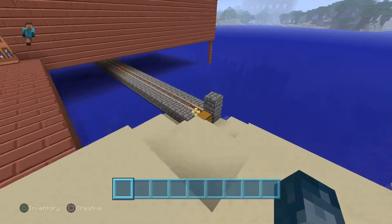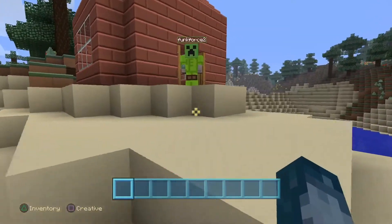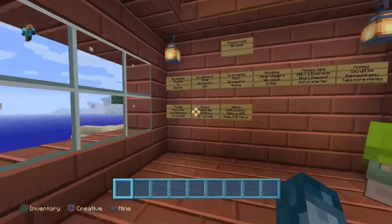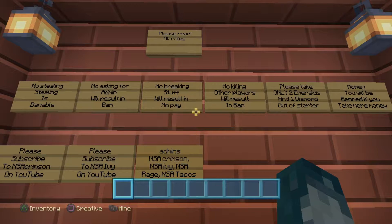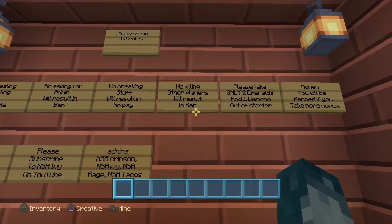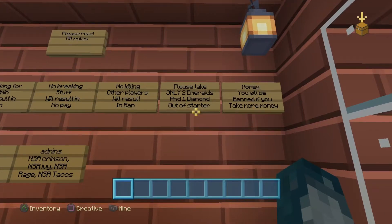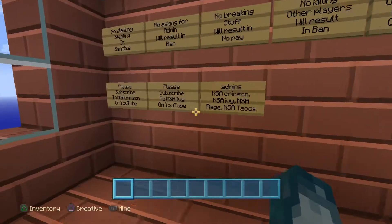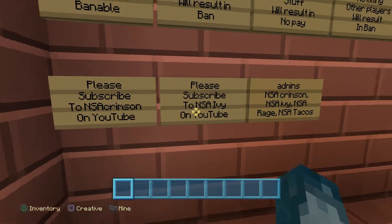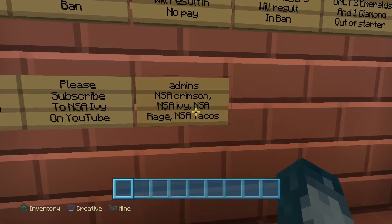Let's go ahead and read the rules: no stealing — stealing is bannable. No asking for admin will result in a ban. No breaking stuff will result in no pay. No killing other players will result in a ban. Please take only two emeralds and one diamond out of the starter chest. You will be banned if you take more money. Please subscribe to NSA Crimson and NSA IV on YouTube. The admins are NSA Crimson, Ivy, Rage, and NSA Tacos.